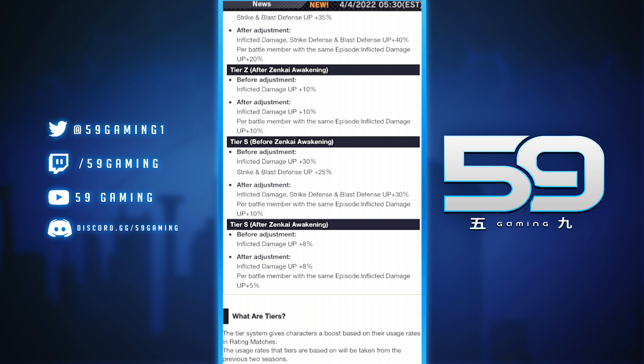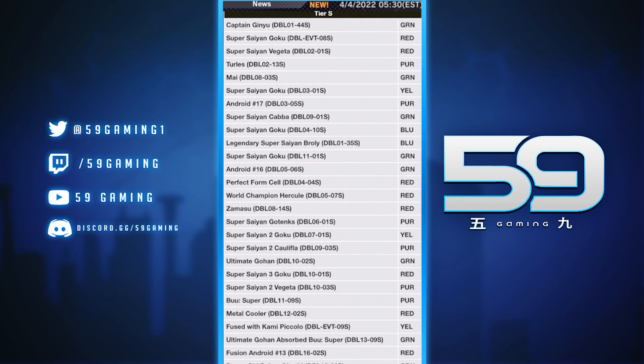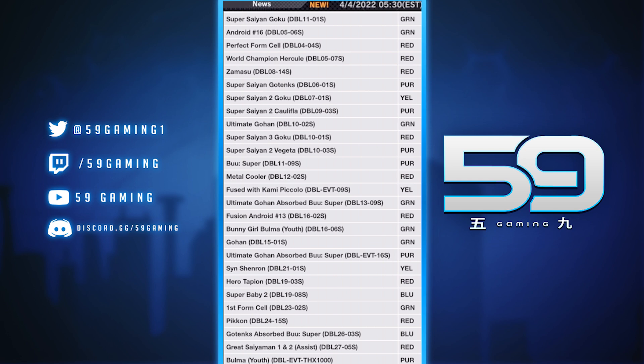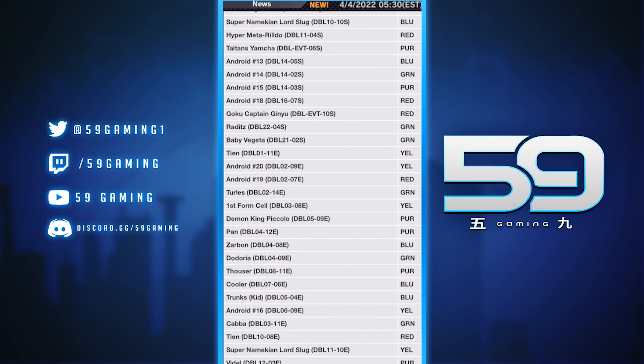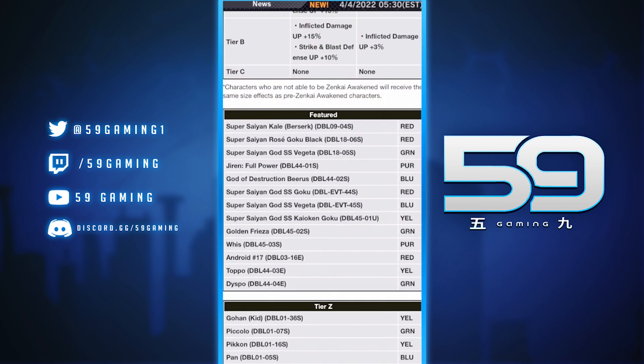I do like that they are changing the boost system — this shows they can change it and will change it for the better. A lot of people, including myself, kind of like having that featured tier with these broken units. They're testing the waters, making adjustments here and there. Looking at S-tier, Kaba's Zen Kai is there — he might be a good fit for the God of Destruction Champa Saga. Kame-kolo and Kaba are the only ones I could see having that impact; the rest are more for fun builds and showcases.